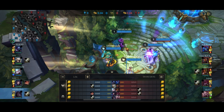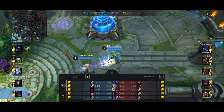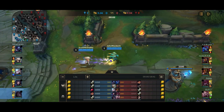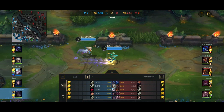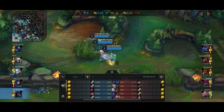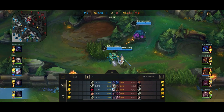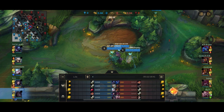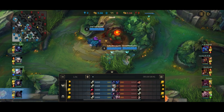Alright, so here we have the Double BF Sword Kai'Sa gameplay. At the very beginning of the gameplay, I said this in my updated complete guide as well — personally, I don't really like this build as much as the other build. The changes are relatively minor, but in my opinion the two huge changes are: number one, with the other build you get the Mortal Reminder at the start of the game. And I found having Mortal Reminder very early as part of your default build is really useful in a lot of matches.